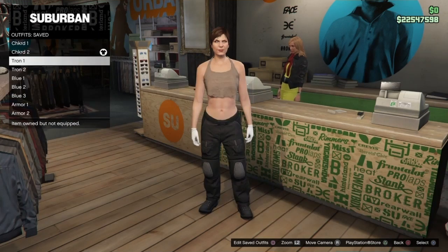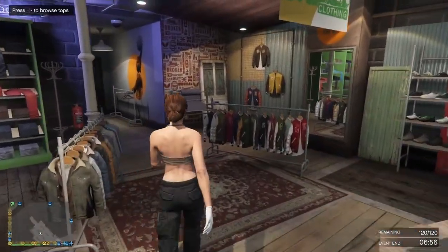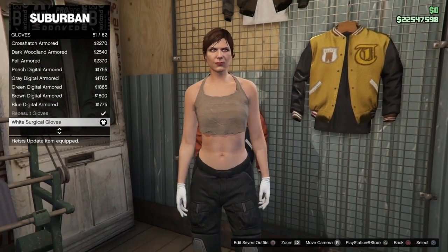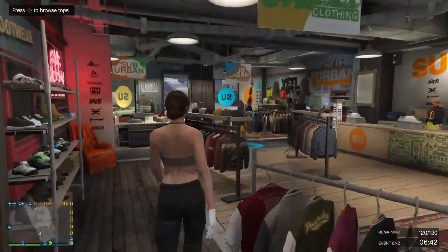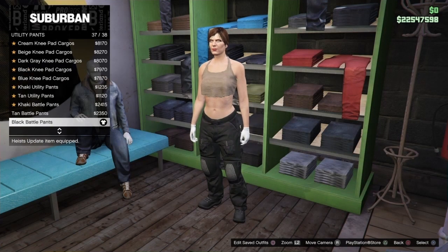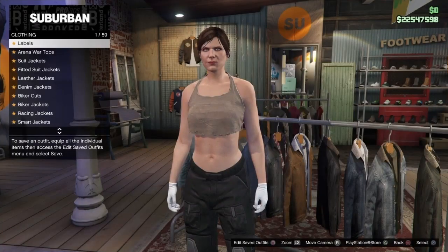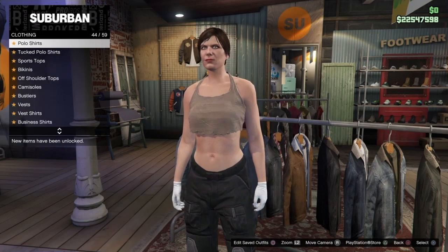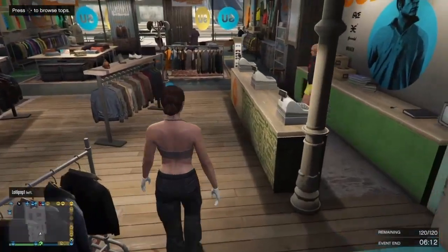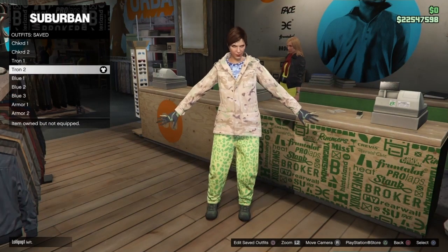Now for the Tron One outfit: go to Accessories, down to Gloves, and buy the White Surgical Gloves - number 51 out of 62. Then go to Pants, go down to Utility Pants, and buy the Black Battle Pants. Then go to Tops, down to Tank Tops, and buy the Mocha Torn Short Crop. Come to the cashier and save this outfit naming it 'Tron One' in slot number 4 out of 20.